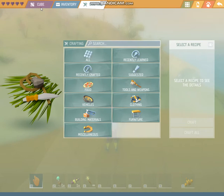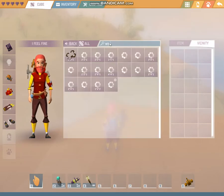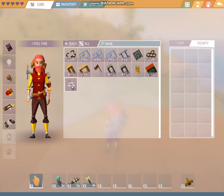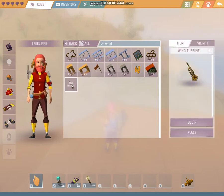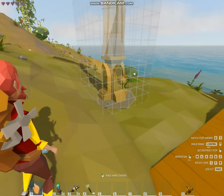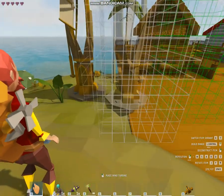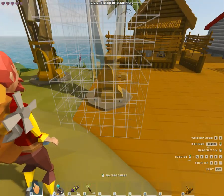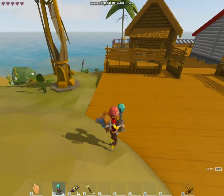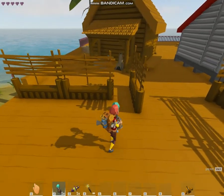You open your crafting, go to the cube and search for 'wind.' You can see the wind turbine. Click place and let's place it. Remember to place it close to where you are going to set your lamps.